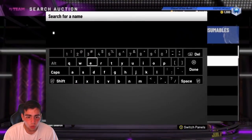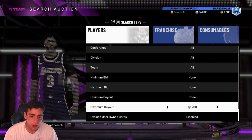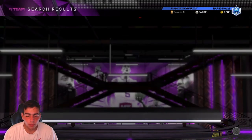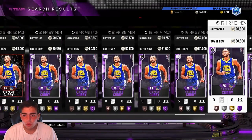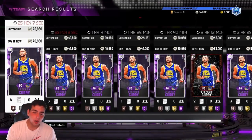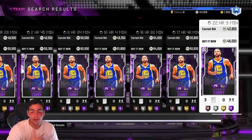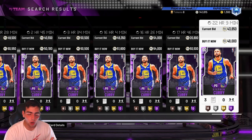I picked Curry up for 30, 32, and 30 again because I kept sniping him. Curry is around 48K right now, so I sold him for 47-48. If you don't believe me that I got Curry's for cheap, I have a market crash video showing where I bought him — my Giannis's, Harden's, and Curry's are all in there. We made a solid 25K just off three Curry's.